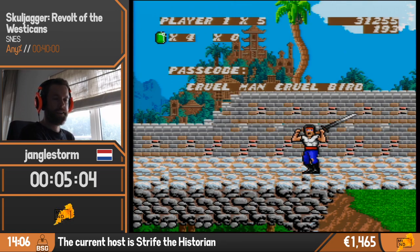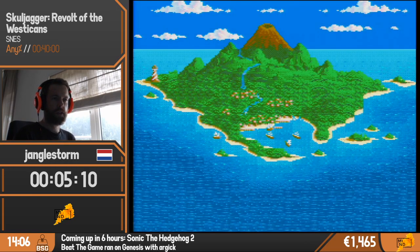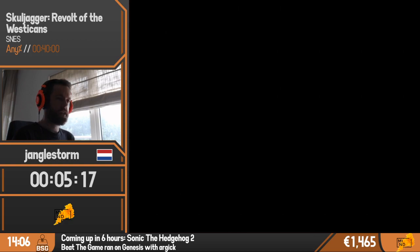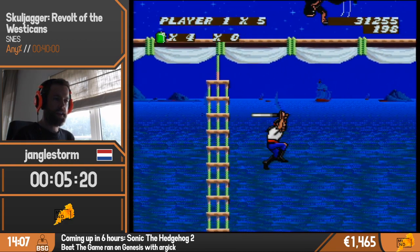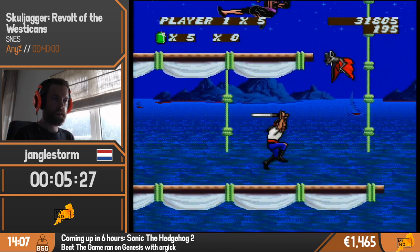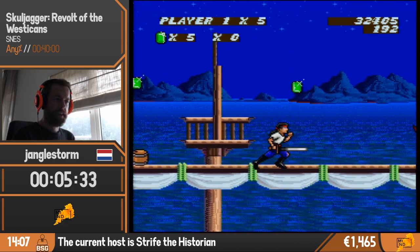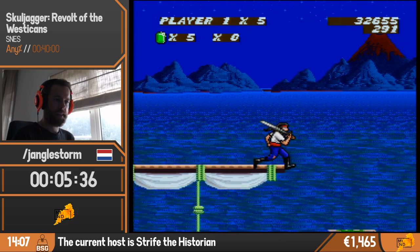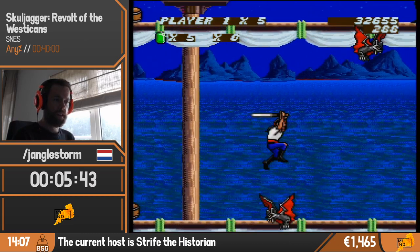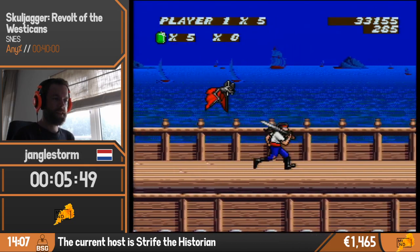The password system in this game is word-based - you put together a string of words and if you get the right combination, you can start from a certain chapter. This leads us to chapter 2 where we sneak onto this gem-rolled ship. We mostly climb onto the sails and try to avoid all the bats and snap rats - they have massive tails but you can jump over them if you time it exactly right.